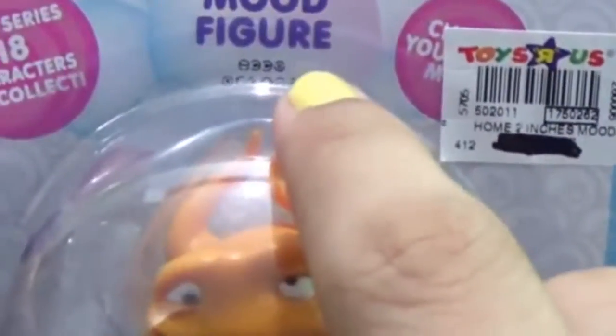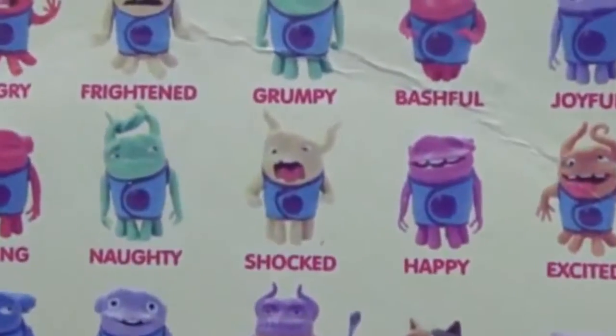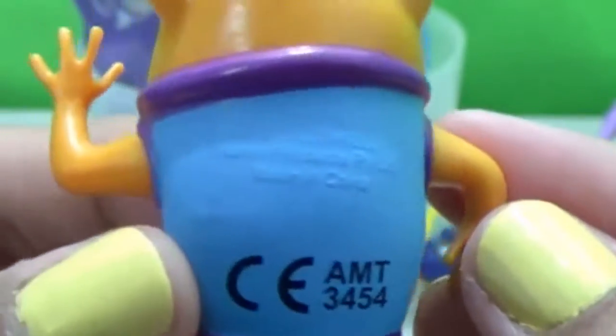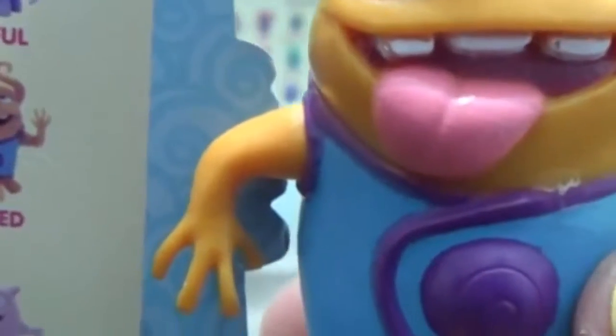Our next toy is a mood figure collectible. This is from the first series and there are 18 characters to collect. Let's open it. Well, it's a golden yellow O with its tongue out. Let's check who it is. Wow, let us meet Excited O! Nice to meet you, Excited O — such a cute pose.